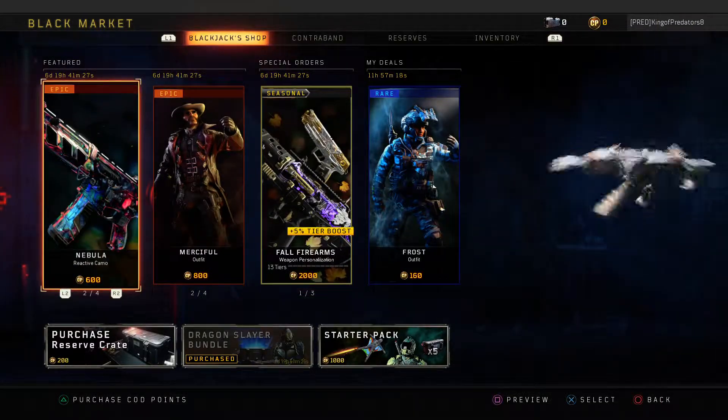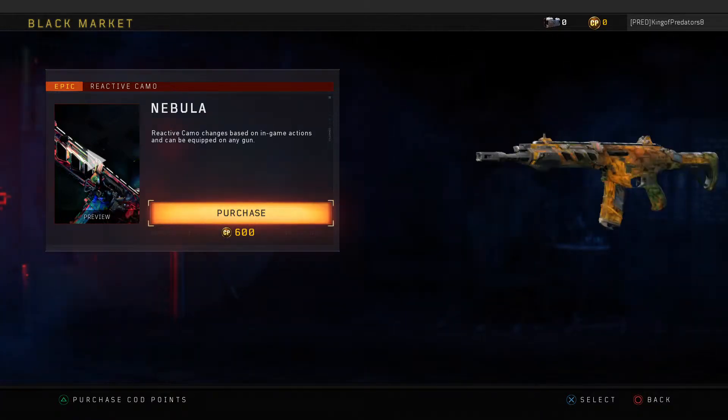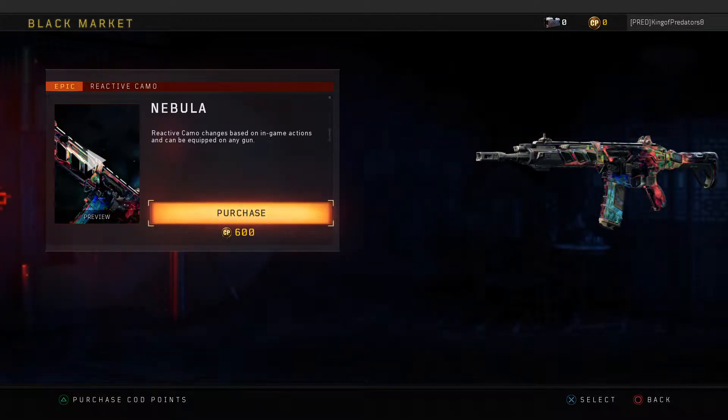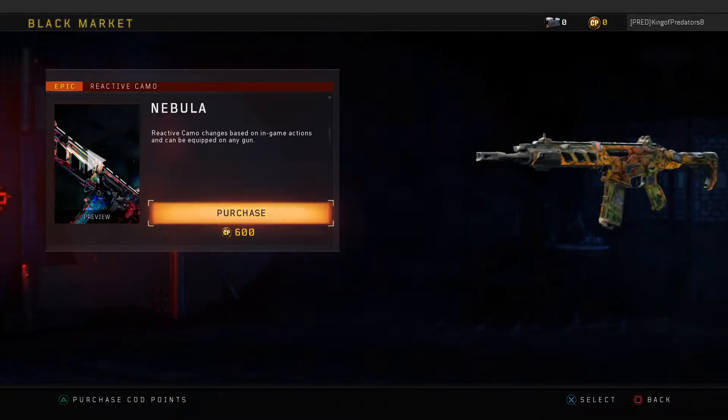They're bringing back the Nebula Camo for about six to seven more days. So if you guys don't have this, you have another week to actually buy it. It's pretty cool — I'll probably get it again.